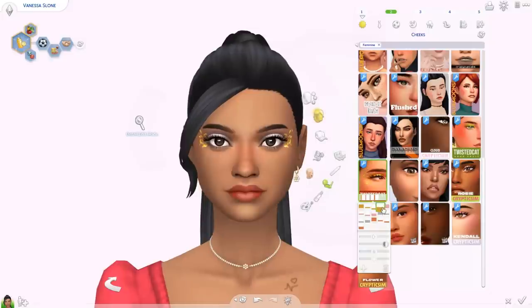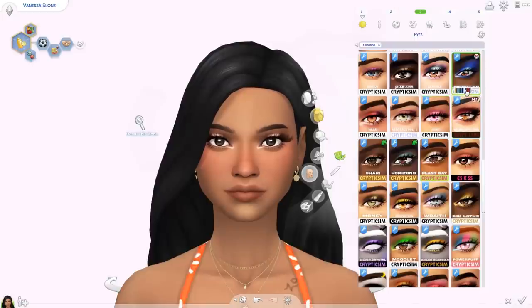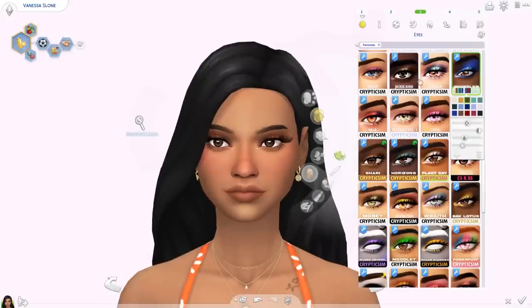The Pyrite set also comes with a lipstick — all the swatches come in matte and glossy options. I love the gloss as well; it's quite strong on some of these but it's a really, really pretty lipstick. Then from Cryptic Sim we also have a new eyeshadow palette — it's the Whistler palette. It's quite a big area of color. Some of the more vibrant colors are really stunning — I actually love that color. It's quite subtle but really nice.